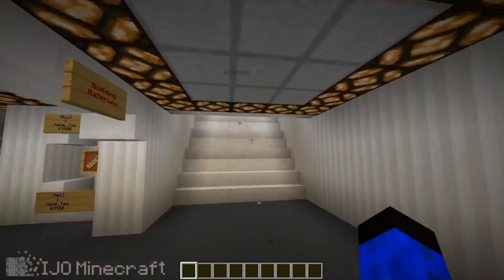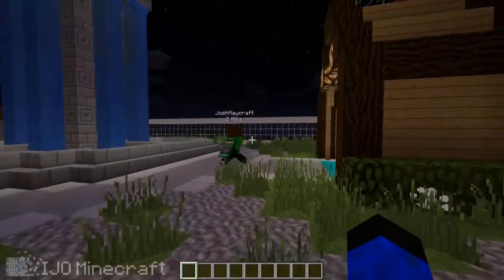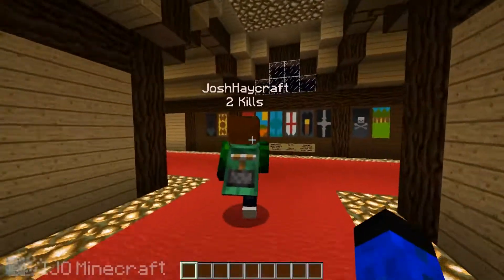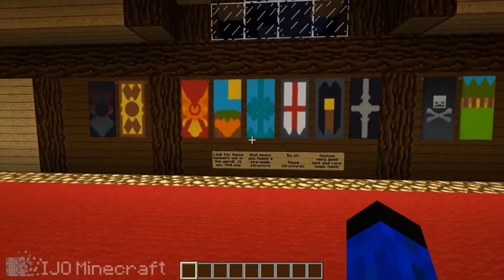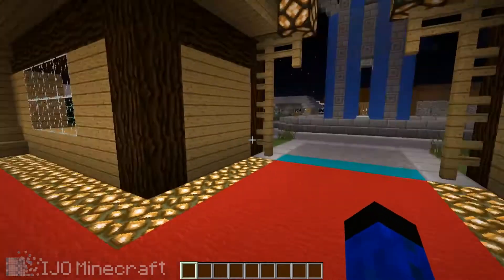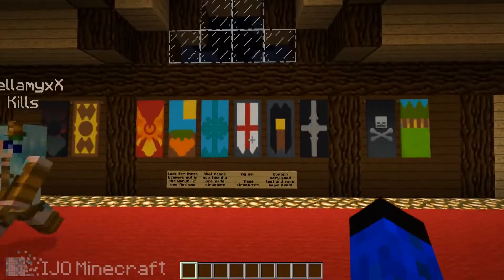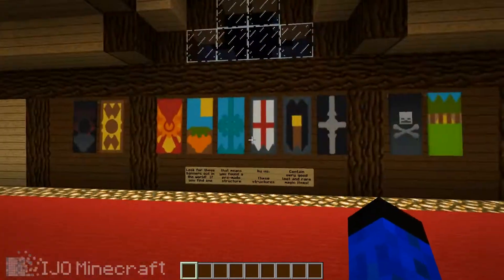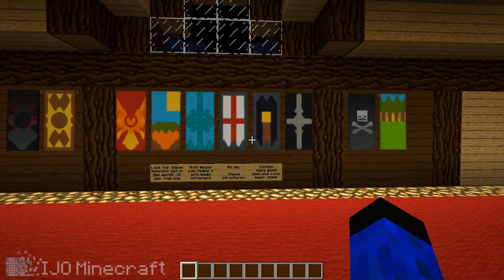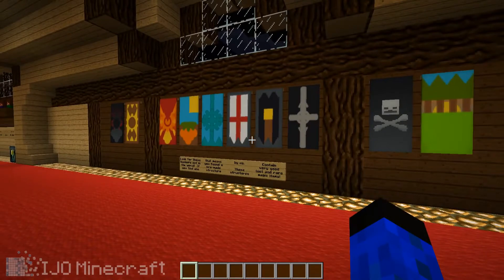What else do we got, Ben? We have pre-made structures by us, so you can go out and find those — they contain insanely good loot. There are some phantoms flying around, so let's just make it daytime. Each of these banners represents a structure; if you find these out on a structure, that means you found it, and those banners will be attached to one of the structures.